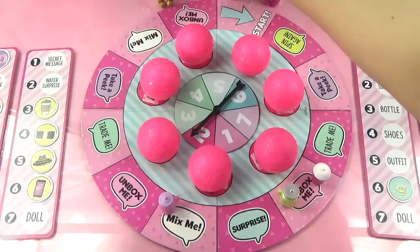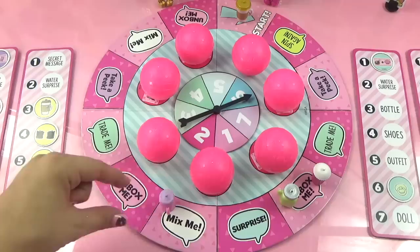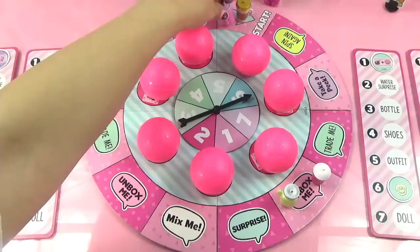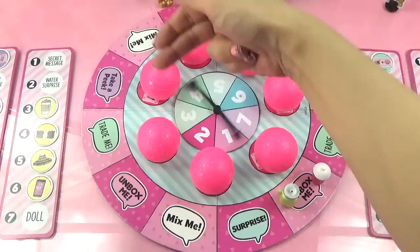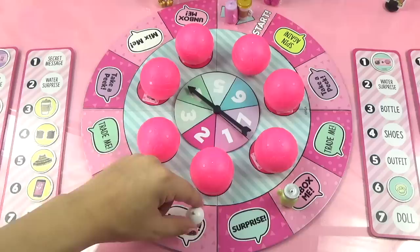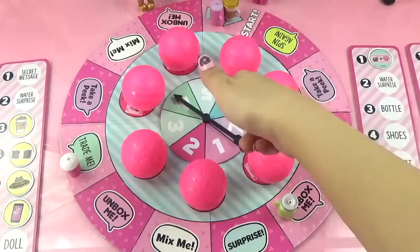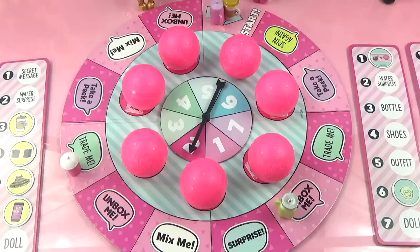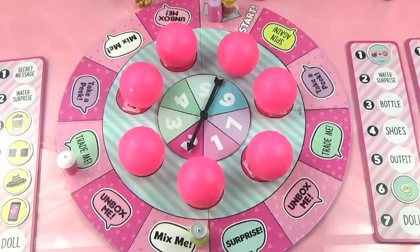Lux spins two and goes back to the start. Queen Bee spins six and also ends back at the start. Diva lands on Trade Me but passes. Coconut Cutie spins two and lands on Mix Me again, mixing up two more balls. Then Lux spins one, spins again, and gets three - landing on Unbox Me! She opens a ball and finds one yellow water surprise token for Queen Bee. She now only has two spots left to complete her doll!